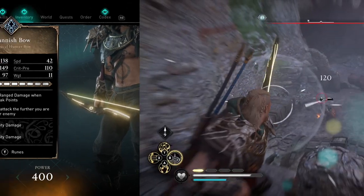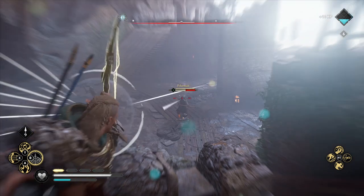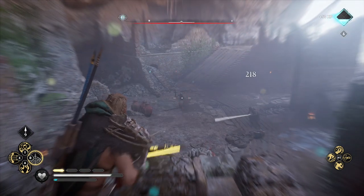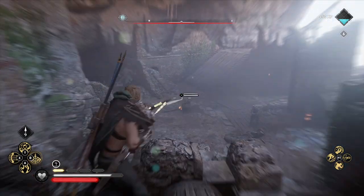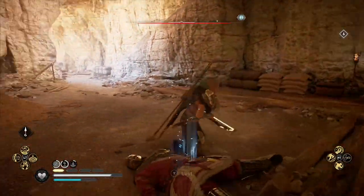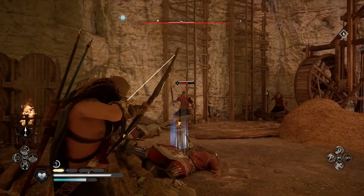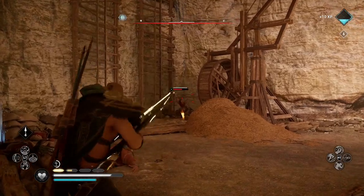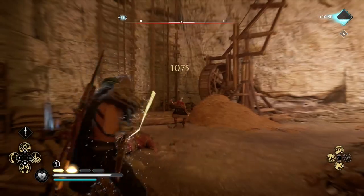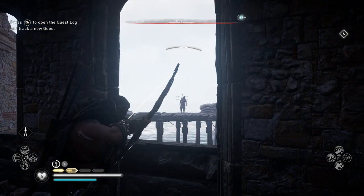Before showing the build, there's one really important thing to talk about: these diamond runes and perks. Most of these diamond runes and perks actually don't really work. Whenever you fast travel or load up the game, the effects from your armor, runes, and diamond runes are not applied to your character. You have to unequip and re-equip your items constantly to make them work.